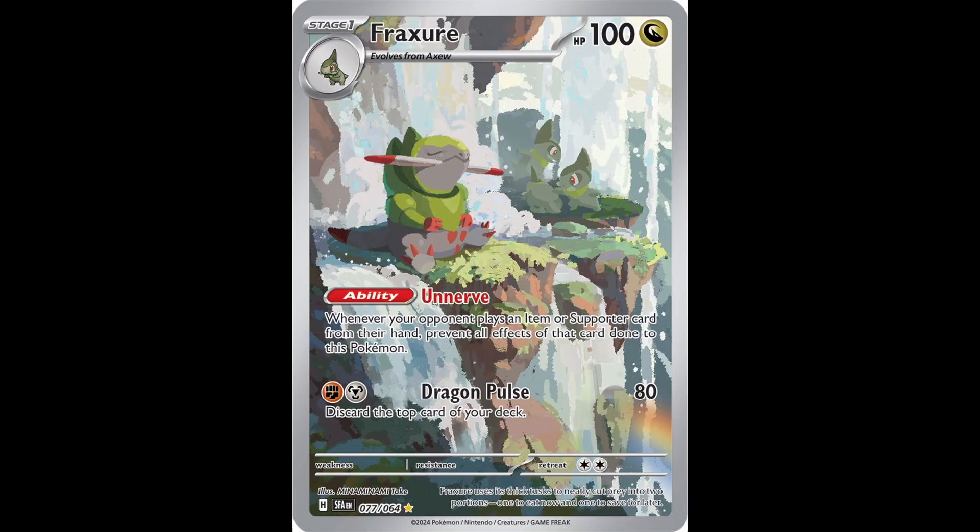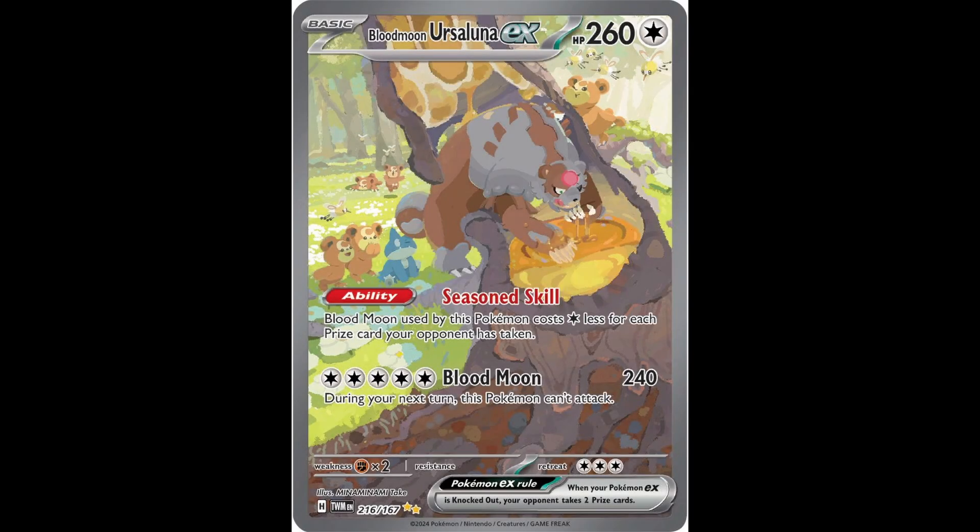I think the general vibe of Minaminame Take's artwork is a slice of life that the Pokemon is portraying. In the Fracture illustration rare from Shrouded Fable, you can imagine that Fracture has just completed a draining battle, and the rest and relaxation is soothing to that Pokemon, with soft crashing waves behind it making it feel serene and peaceful. The Blood Moon Ursuluna EX shows the Pokemon pigging out on honey — something a real-life bear might actually do — giving this Pokemon some time to shine and be different, giving it more personality.